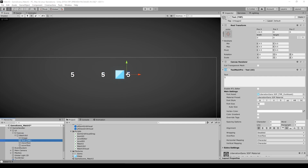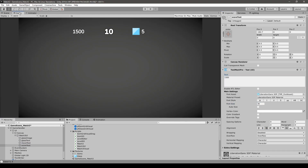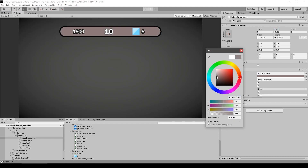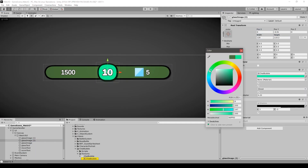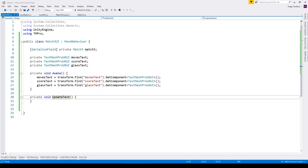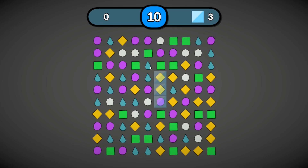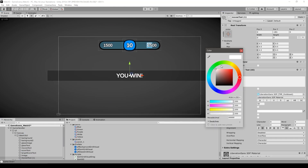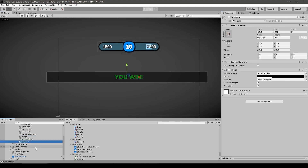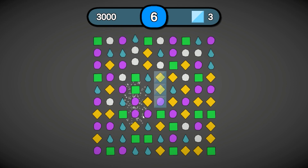Adding the UI is very simple — I just wanted to showcase the current score, the number of moves left, and the goal, which can either be a target score or a glass amount. The structure is just some visual images and text objects. For updating the UI, I added events whenever something happens in the game. When the player gets a match or destroys some glass, an event is fired and the UI updates. I also made a simple win or lose screen that shows up based on events. By using events the whole code is nicely decoupled, so the underlying match3 logic script doesn't know anything about any UI element.